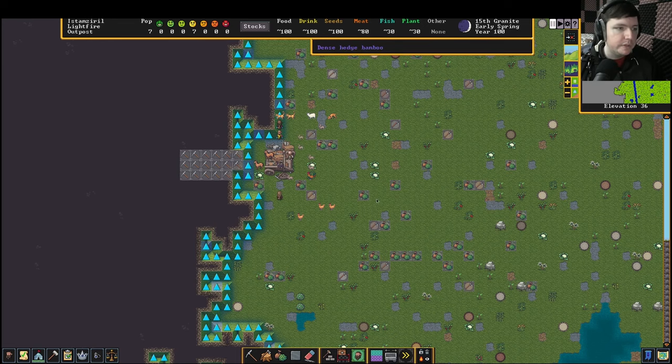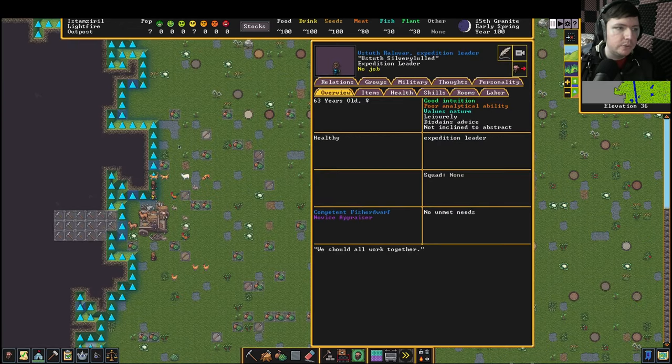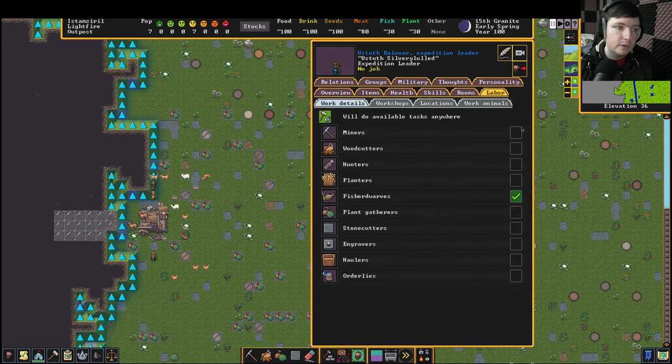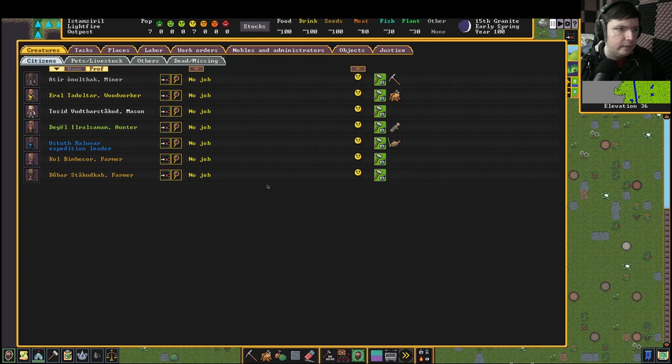Next thing, we're going to press the U key. The U key brings up your list of workers. So here's our Fischerdorf. Let's click on this icon here to zoom to her. Our Fischerdorf is also our leader. We're going to click Labor, then Work Animals. There are a lot of tabs and stuff — I'm only going to explain the ones we have to worry about right now. We're going to assign the stray war dog to her, and then press U again.